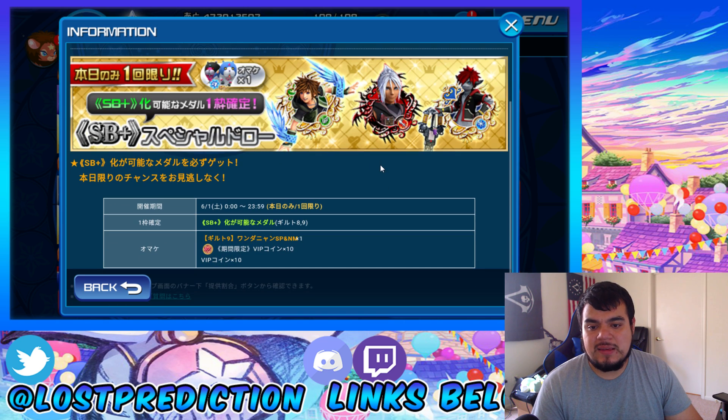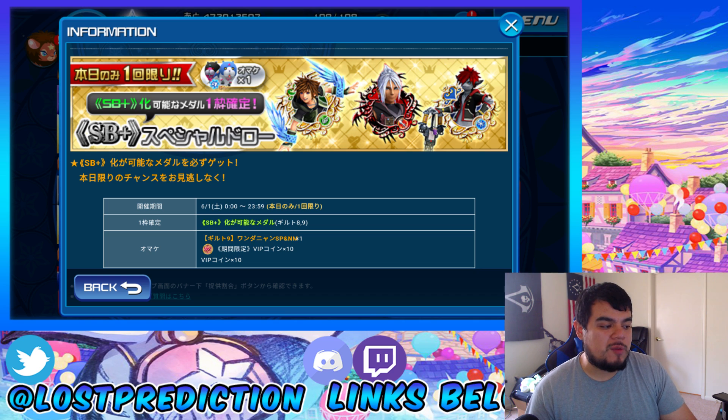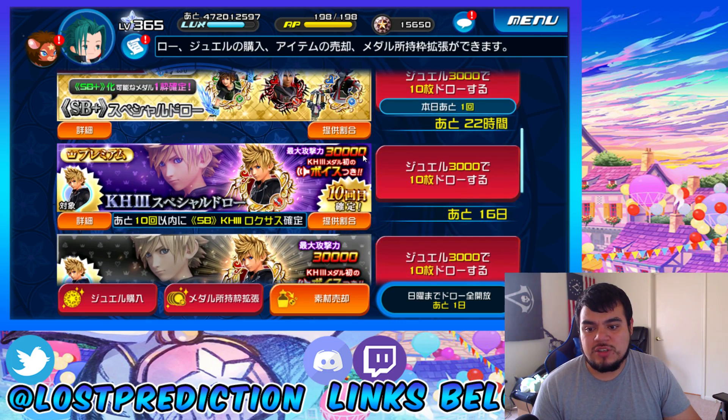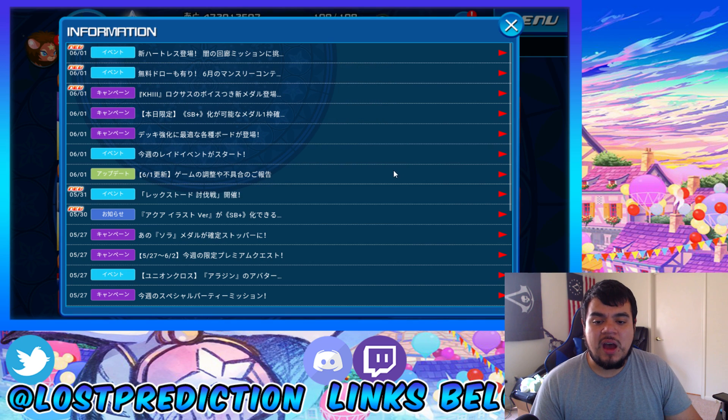Next thing we're going to be talking about is a banner — it's kind of like those daily banners they throw out there. With these Super Burst upgradeable banners, this is a 1-day banner. You can pull at most once per day. You can get 1 Tier 8 or Tier 9 Super Burst upgradeable medal per pull, 1 Tier 9 Dual Meow Wow per pull, and 10 limited time VIP coins per pull. Honestly, easy skip — don't pull on this. It's just a waste of jewels.